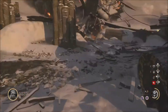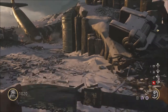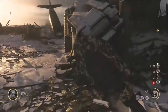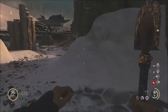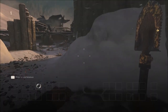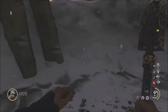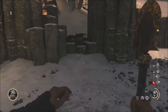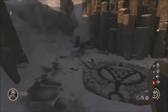I remember how to do the pack-a-punch and how to open all the map, but the special weapon I'm not too sure about. We're gonna see. Look at this — there are so many things to do. There's a four wonder weapon in this map. I'm gonna try to do one. I think I remember.